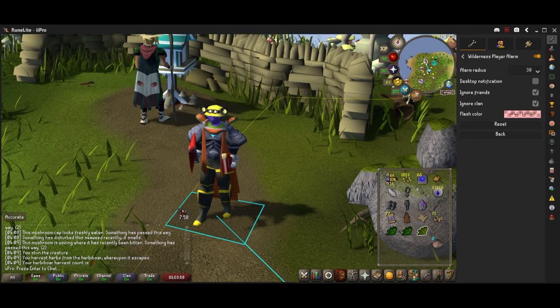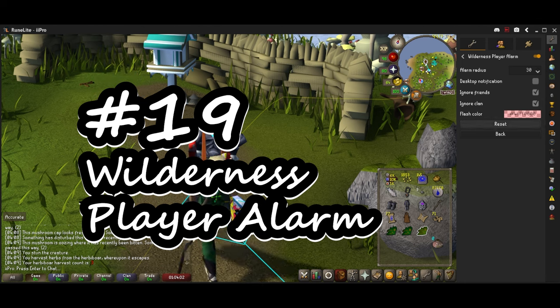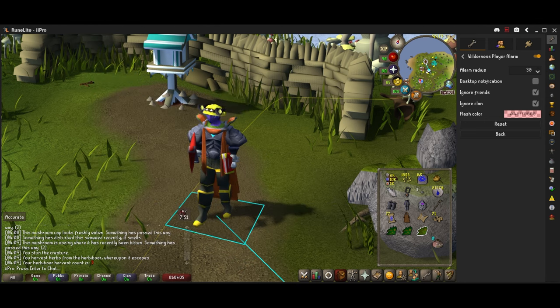At number 19 we have Wilderness Player Alarm, which tells you whenever someone is within a set radius and triggers an alarm — I do a flashing red color. I increase the radius to 30 tiles because I want to know if anyone is in my vicinity. Anytime anyone comes within 30 tiles it sounds the alarm, flashes the color, and tells me I need to teleport away. Very helpful if you're trying not to die in the wilderness.